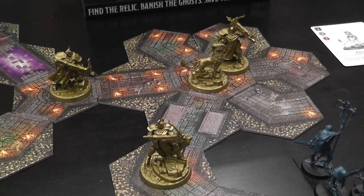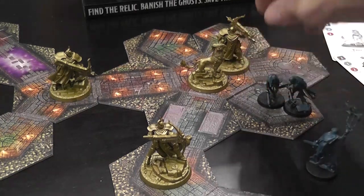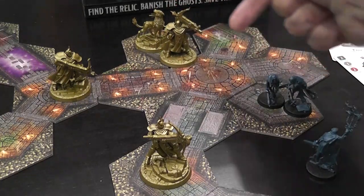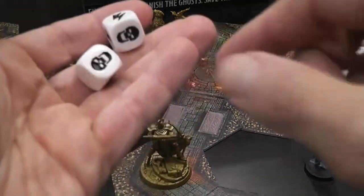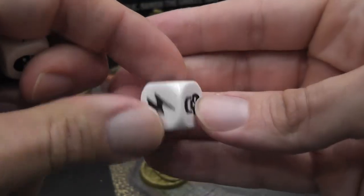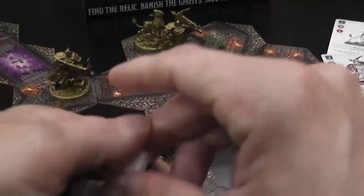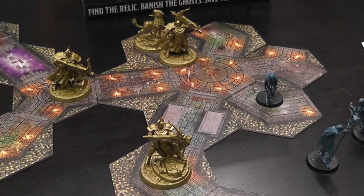When heroes are attacking, they choose a tile they have line of sight to and shoot. They roll the corresponding number of attack dice — for example, two dice for one hero. For each lightning bolt rolled, they eliminate one ghost. The dice have one to three lightning bolts or two skulls on the sides that are hits for the ghost, plus one blank side. So heroes move and attack — straightforward enough.